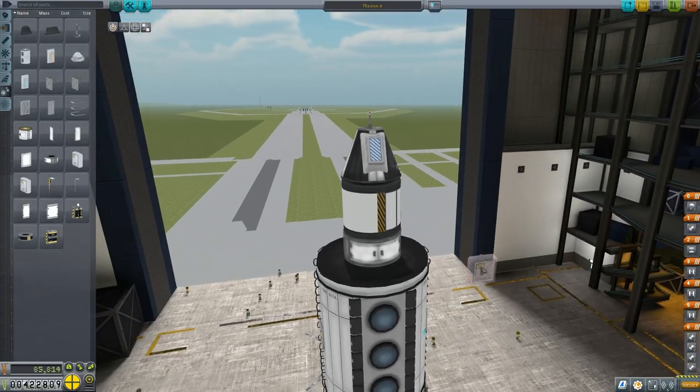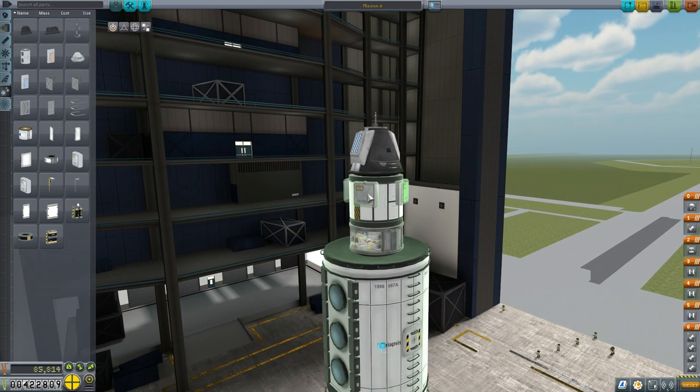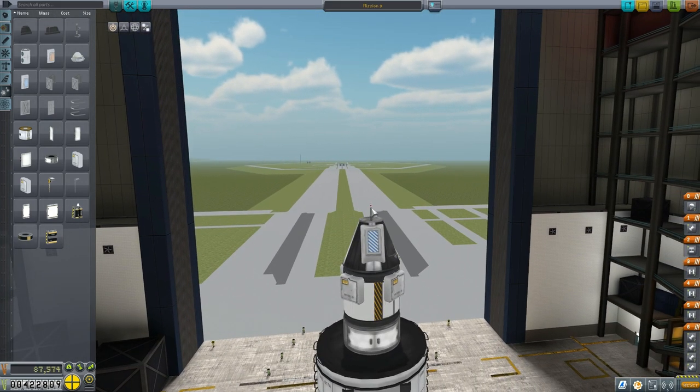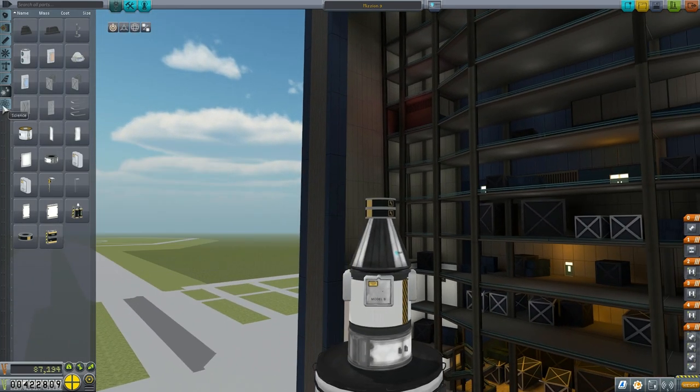We'll have four on the bottom, and with a slight angle offset, four on the top sitting on the Science Junior unit. We're getting rid of the old antenna and old parachutes. Adding a couple of circular batteries — these hold 200 capacity each as opposed to the old smaller ones at 100, so two of these equals the same power as before.